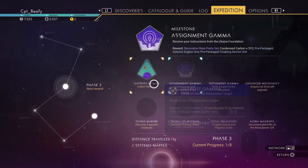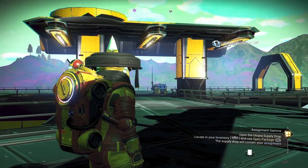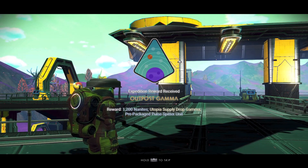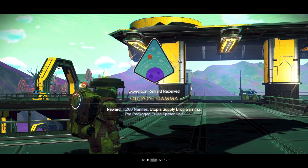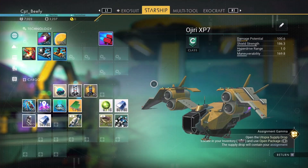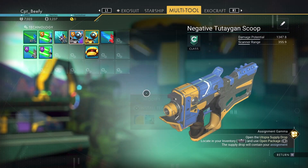New reward available — let's go get our reward. Supply drop Gamma: 1,200 nanites, and yep, there's the pulse spitter unit. I hope you have a weapon. Well, guess what? We do now.